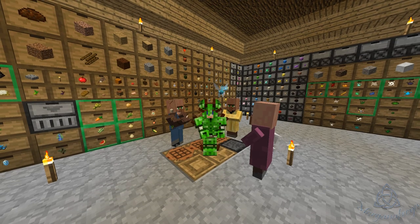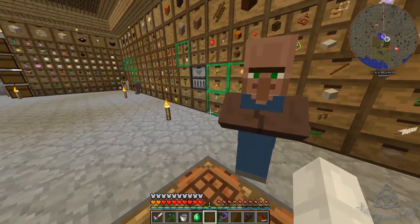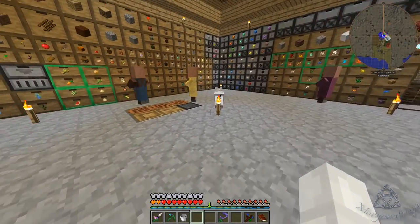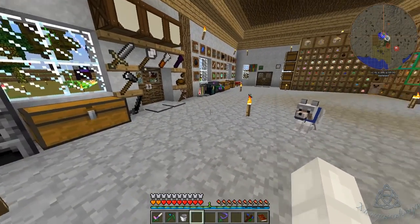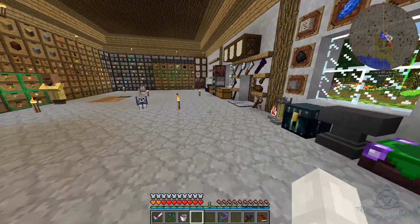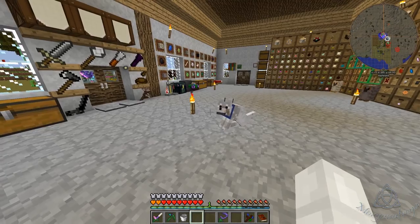Hey everybody, Morgana Freya here and we are back in the world of Regrowth, picking up not too long after we left off. In the last episode we got our cute and adorable little owls, and apparently a villager threw an emerald at me. We got all our little owls — they're very loud — but where are my owls? I only see two. Where are my other owls? Oh, there's three. They'll show up.